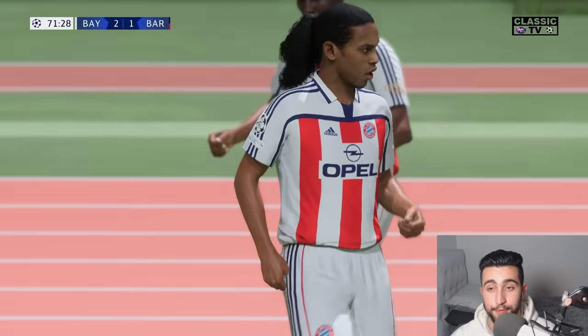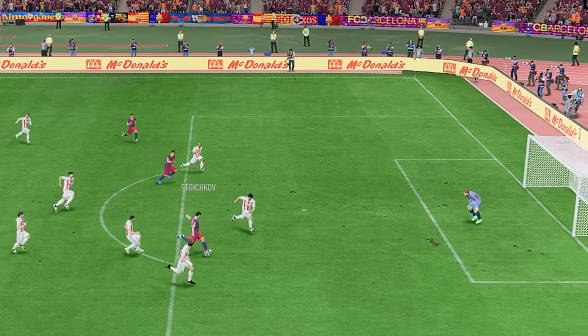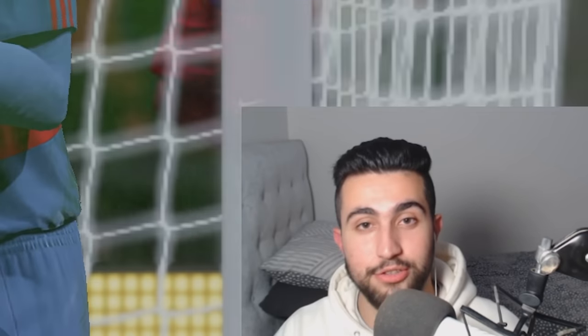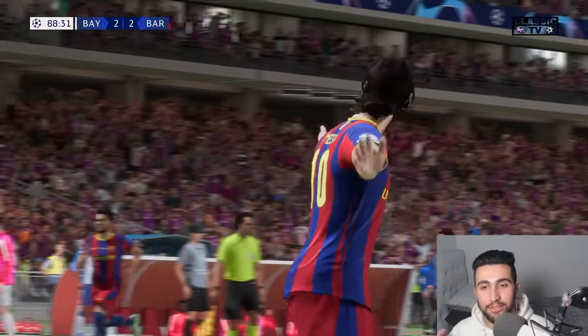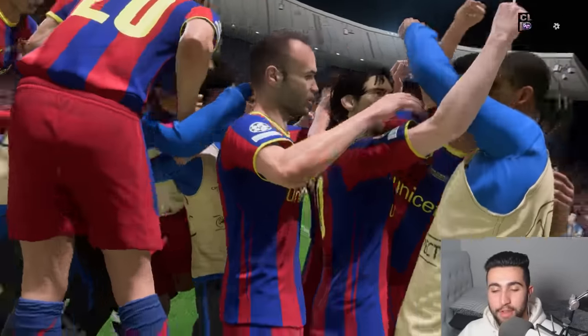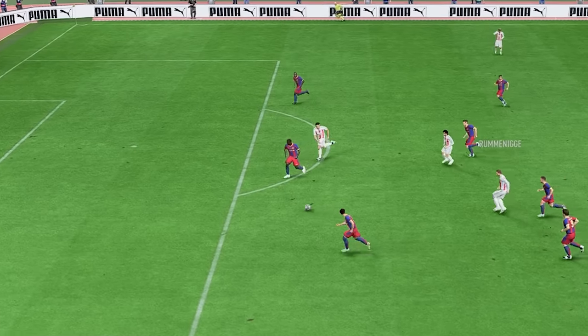Bayern make a substitution of their own — bringing on Roberto Carlos for Joshua Kimmich. Another substitution here from Bayern — Florent Malouda coming off for Ronaldinho. How wasn't he starting? Back on over to Messi who can find Stoichkov — now's his moment. But Oliver Kahn needs to be drug tested. Stoichkov with a lovely ball roll to get past his defender. Messi in the clear one-on-one — and that might be the goal to send it to extra time. And who else but Leo to fire home — just when you thought they were down and out, Barca have come through to make it 2-2.